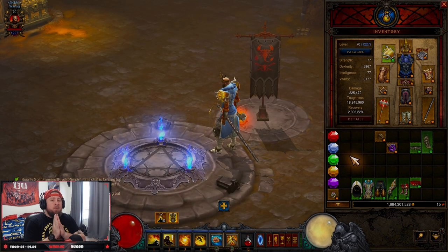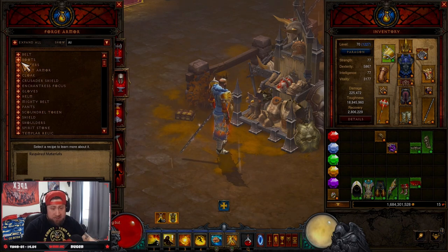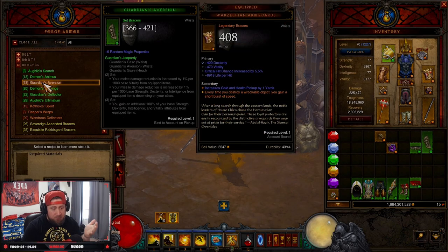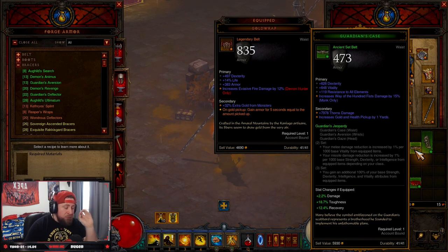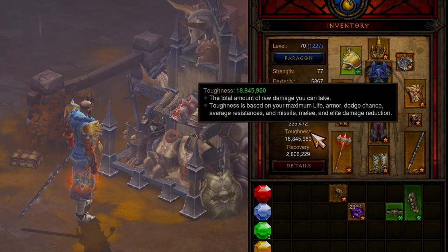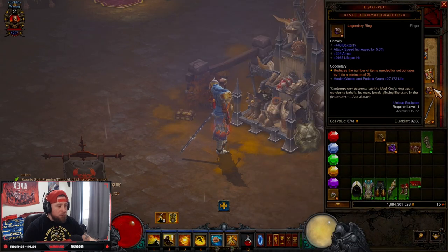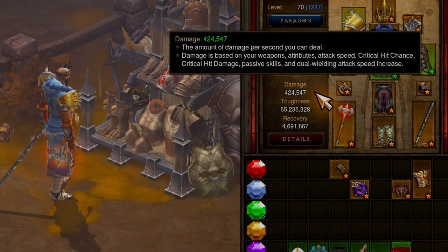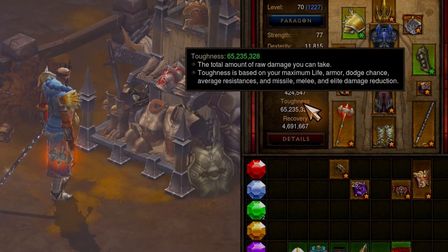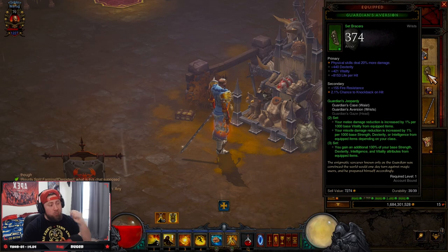Tip number one: craft the Guardian set. You can get it from doing bounties inside Diablo 3. It's called the Guardian's Jeopardy set. What makes this set so powerful is the three-set-piece bonus — you can use it with the Ring of Royal Grandeur. The Guardian set gains an additional 100% of your base Dex, Strength, Intelligence, and Vitality attributes from all equipped items. For example, my sheet damage is 225,000 and toughness is 18 million. With the Ring of Royal Grandeur I go to 424,000 damage and 65 million toughness — double damage and triple toughness. Not only do you deal more damage, but your survivability goes through the roof.